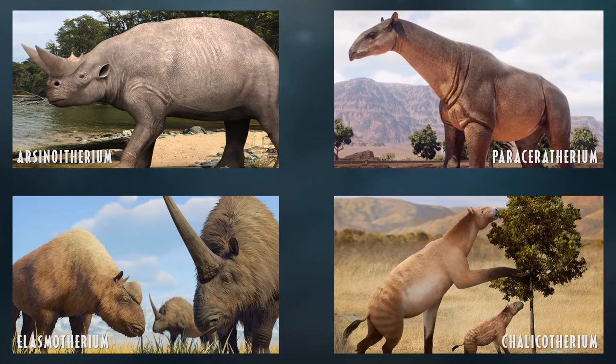Arsinoitherium is one of the more interesting herbivores of the Eocene, probably best known from the Walking with Dinosaurs special Sea Monsters featuring Nigel Marvin. That depiction gave it a trunk, though I'm unsure whether it actually had a tapir-like trunk in reality. Either way, it's a very cool animal and would be semi-aquatic, making use of a potential water depth feature.